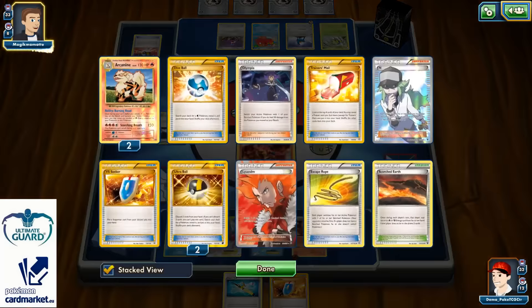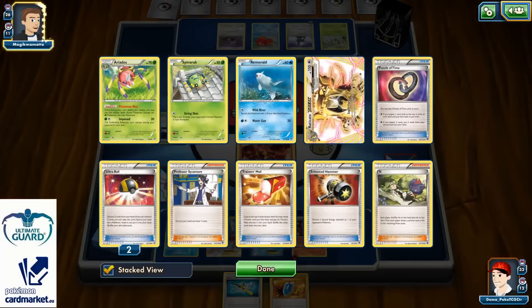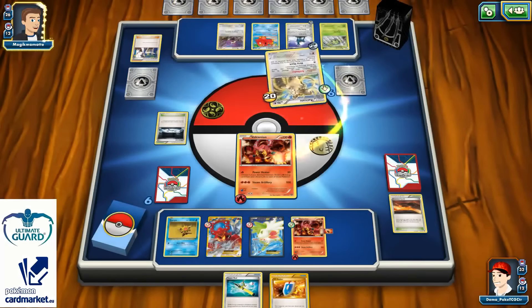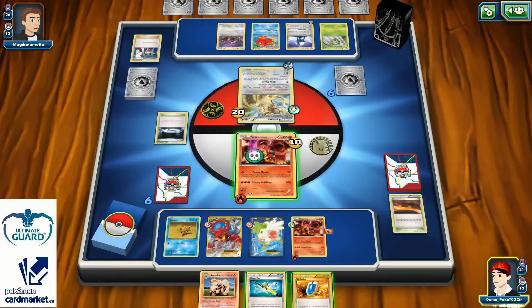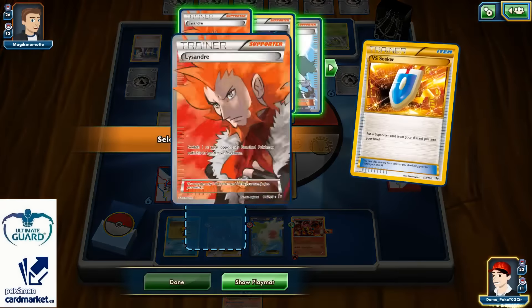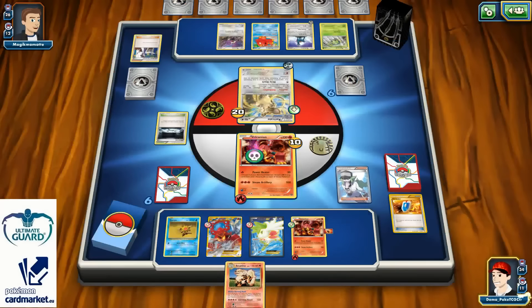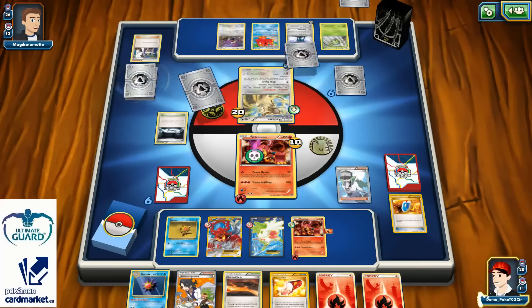There's one Sigilyph, which means no more Steam Ups for me unfortunately. One Sycamore for 7, so one Raticate Break discarded. I'm not sure if he discarded the Ariados earlier, but there's a Dirty Shot — so I'm poisoned. Super Rod, let's bring back those Arcanines and use VS Seeker for N. I could even go with Olympia, but I'm searching for a Steam Up and maybe even a knockout.